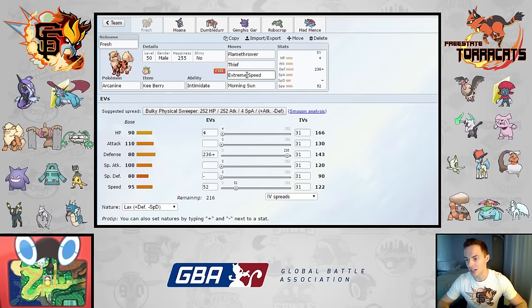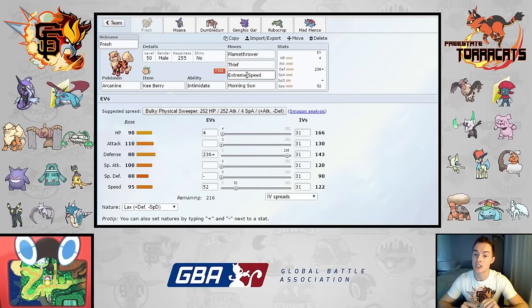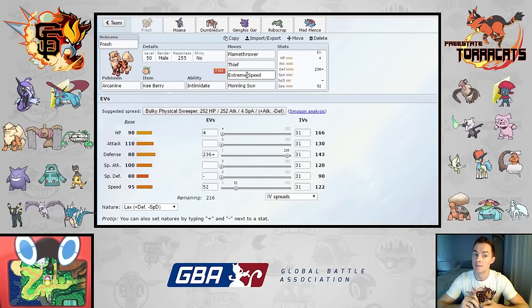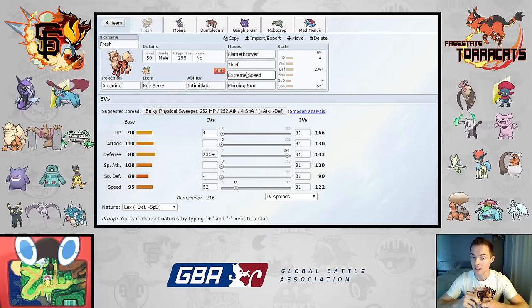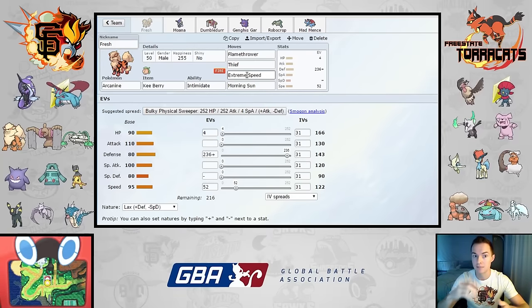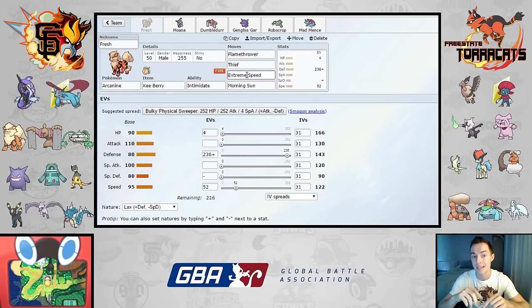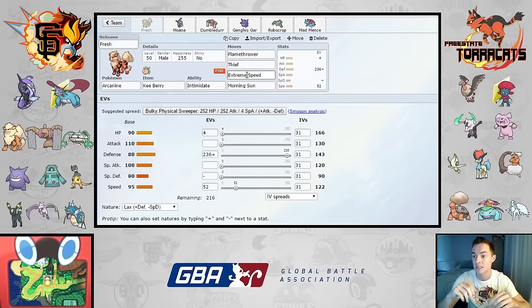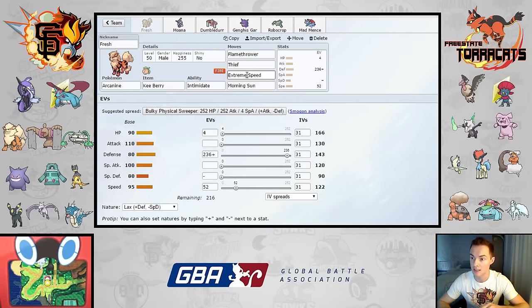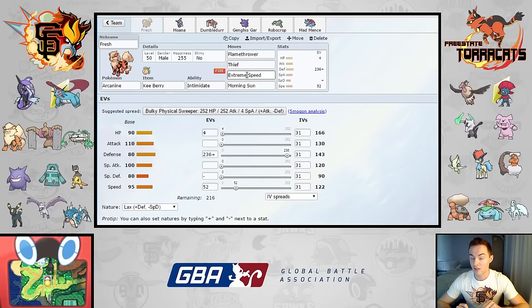Weavile — even though it shares a lot of weaknesses with Mandibuzz — I think he'll bring it anyway because it's a really good fast check and answer to a lot of my Pokemon. It makes Gengar potentially a liability if it's running Pursuit; Gengar can get trapped very easily. Weavile outspeeds Gengar unless it's Jolly. I'm running max speed on my Gengar — if he is Adamant, max speed Gengar outspeeds max speed Adamant Weavile by one point, regardless of whether it's 50 or 100 EVs.